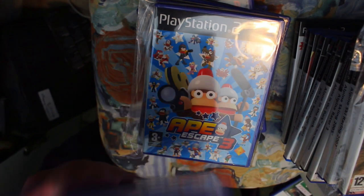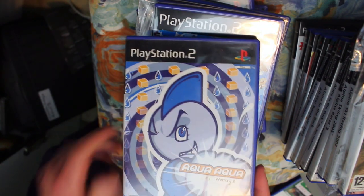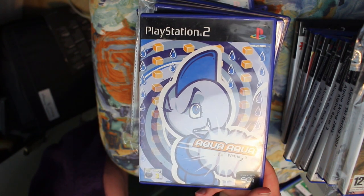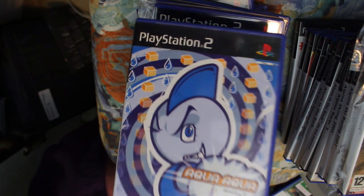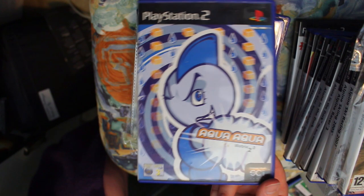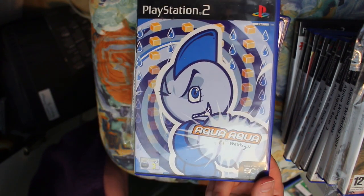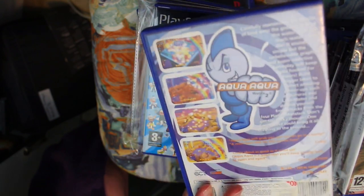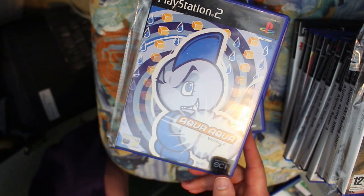Aqua Aqua Wetrix 2 is a sequel to the water-based Tetris spin-off from the N64. I love this game — played it on an early Game Hammer Daily. It's usually around cheap, so give it a try. If you're into puzzle games you'll have a lot of fun.